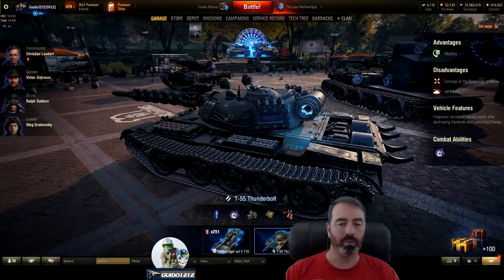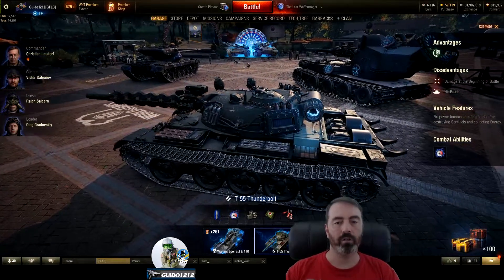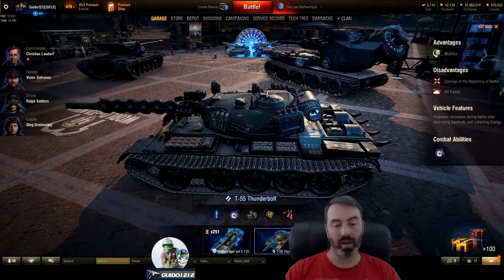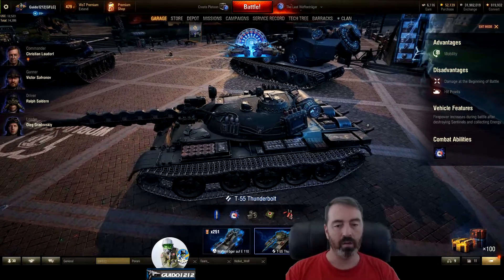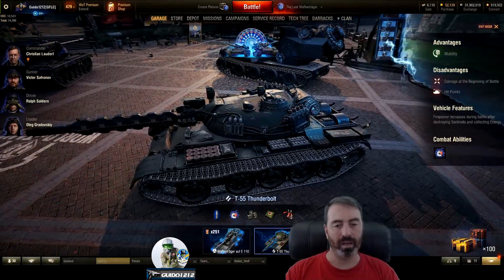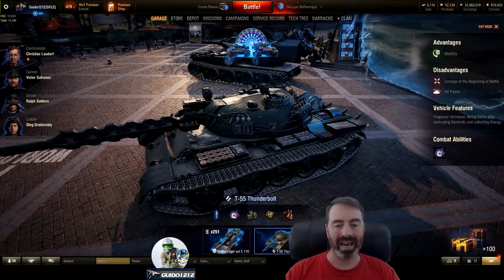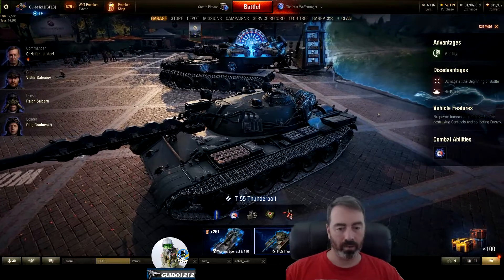Tip number two: when you kill that group, the last one that dies, there's a power-up there. My suggestion is you get right next to the last guy so that either you get the kill — which is fine — or when he dies, you're sitting in that power-up. It's a very small area and a lot of you guys are all going to be trying to get in there. I think you get some hit points and some power. Make sure you grab that power-up.